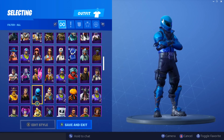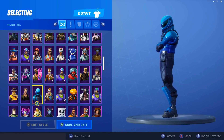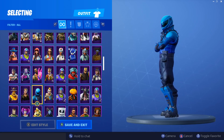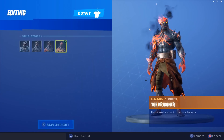Next up we have Honor Guard, which is for the Honor Guard promotion. This skin is very unique — it's a blue Overtaker, so it's not really that original at all, but it's still a pretty cool skin to have. Next up is the Prisoner skin, which has four edit styles, which is amazing.